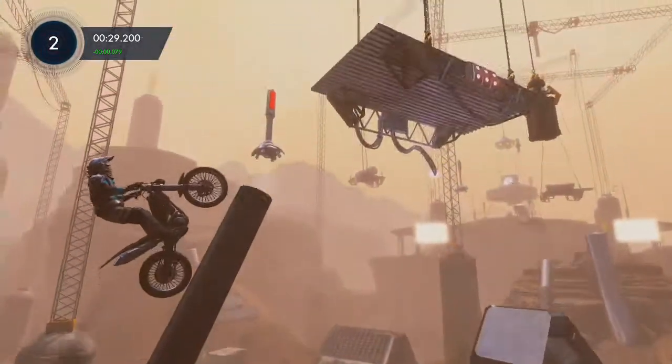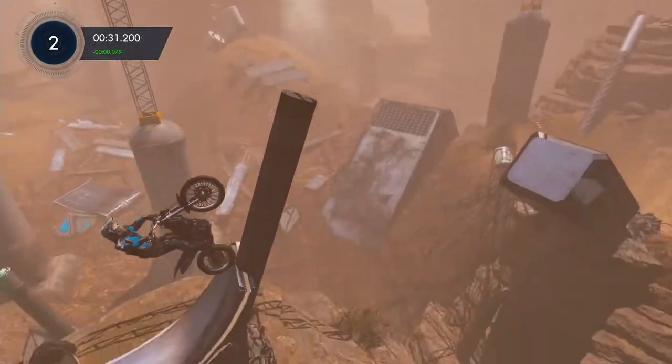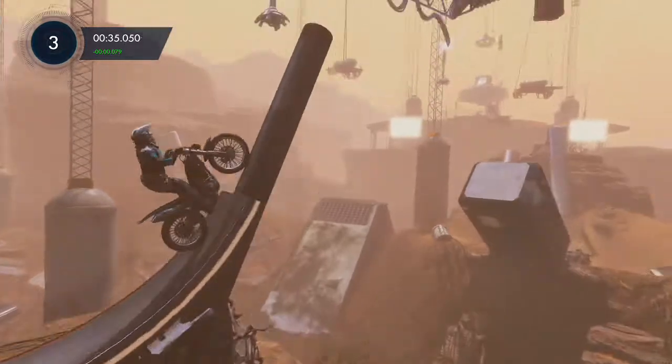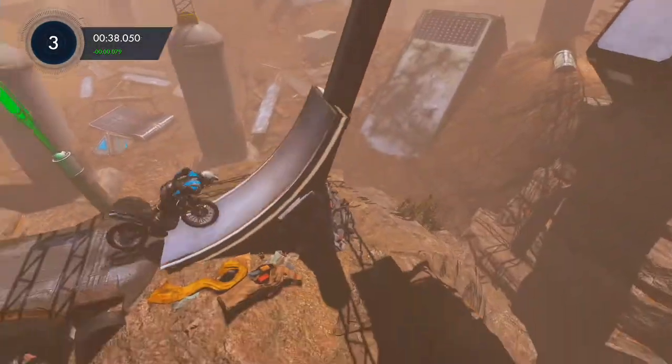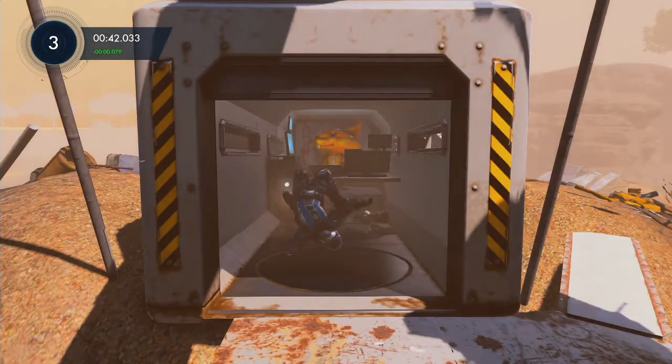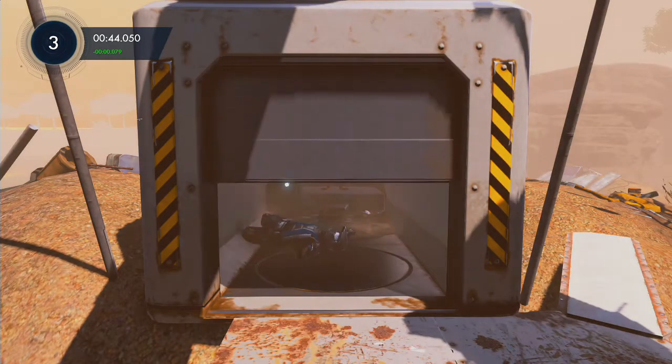Obviously I'm failing deliberately here, showing you not how to do it. What you want to do is lean forward as you're coming back down, and then try and launch yourself backwards as you bail out, and you'll land in that box if you do it right. And there is the first squirrel.